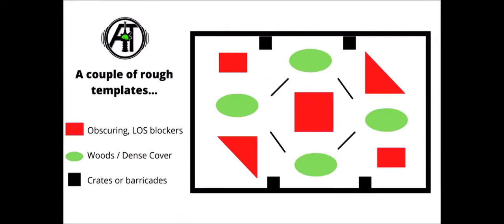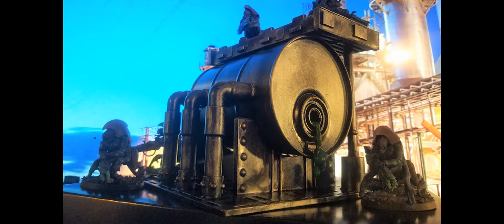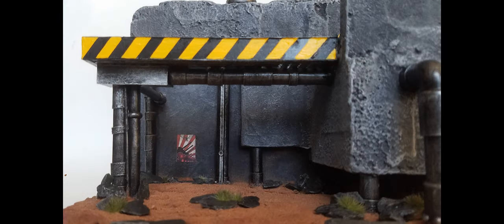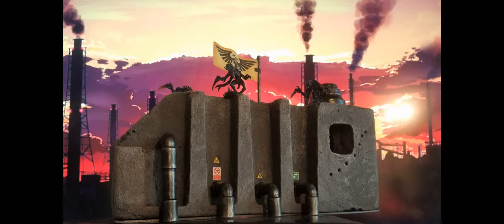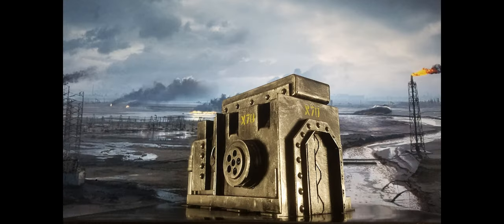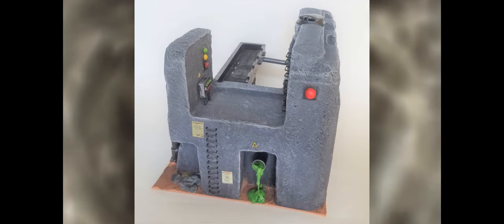I have plenty of obscuring ruins and industrial structures, but not much in the way of dense cover from vegetation. I pondered making some weird trees or some capillary towers, but Easter had just passed by and I saw these when I was shopping at my local Safeway. How about some alien cactus-like domes with weird tentacles and other wriggly bits that looks like it could be more than a plant — like maybe the Ambush Beastie from Flash Gordon.